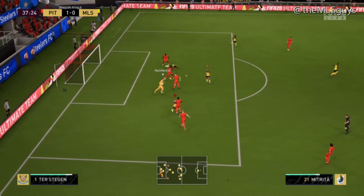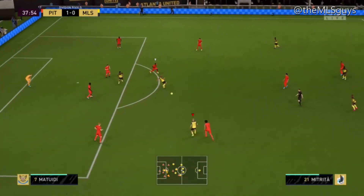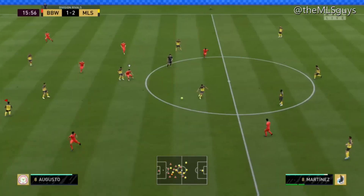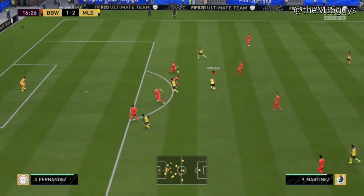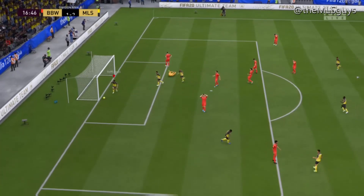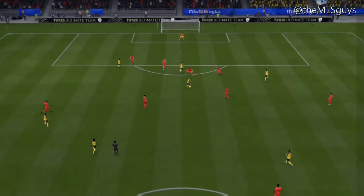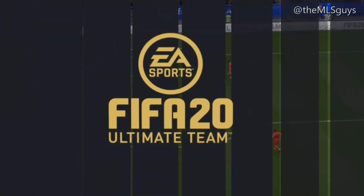He makes the right run and he gets open, and he's so quick. His first strength is that positioning, and his second strength is going to be his quickness and pace. On his first touch, he's very quick and rapid and can just break away from defenders very easily, and when he starts to make those runs in behind, he does so very quickly that it's hard for the defenders to catch up to him with that burst of pace.